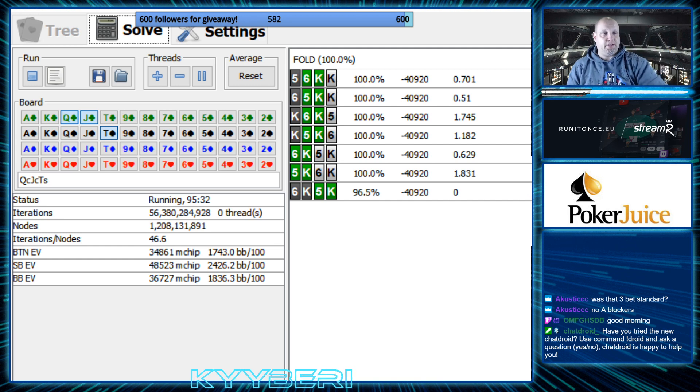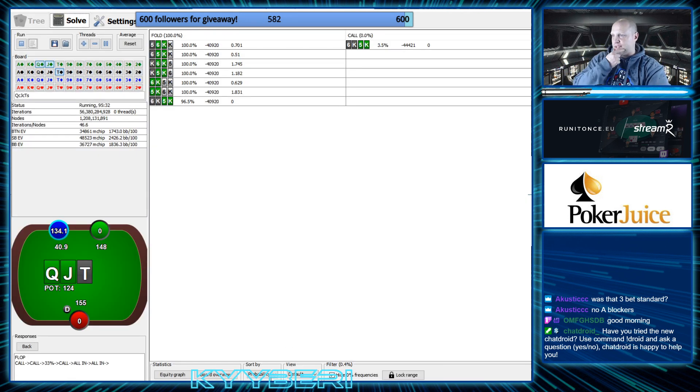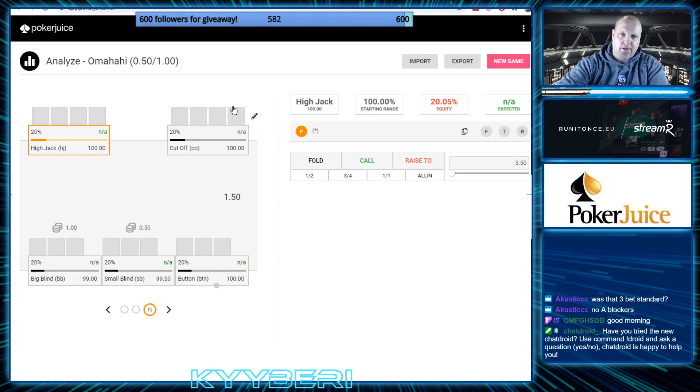So now we know solver strategy. The question is: should we actually play that way depending on the opponents? That's why I wanted to use PokerChoose Cloud — for three reasons: one, to get an answer; two, to show you PokerChoose Cloud because it's a new app; and three, to learn how to use it myself. Win-win-win. I'm going to take this replayer and create the hand there.